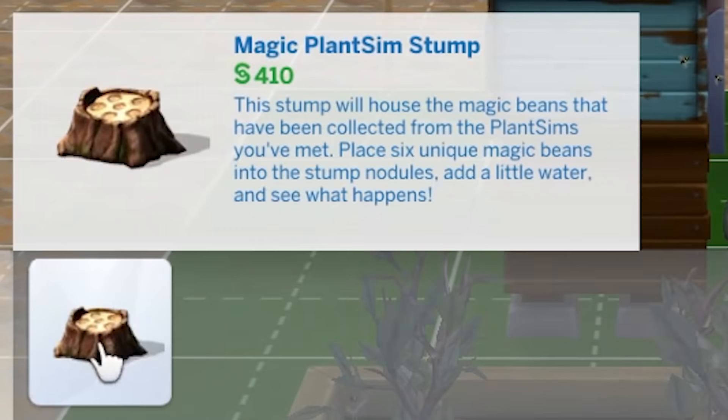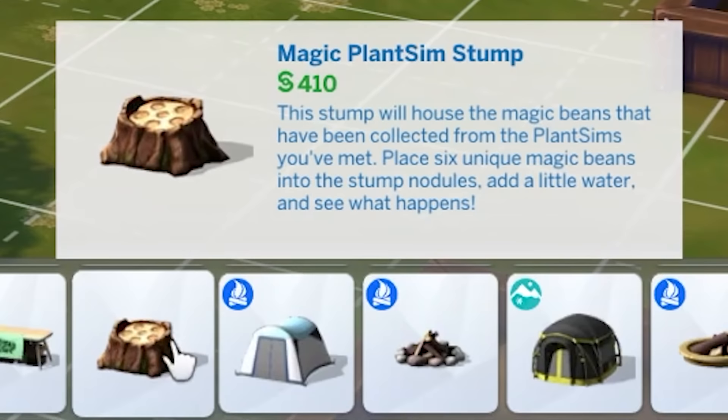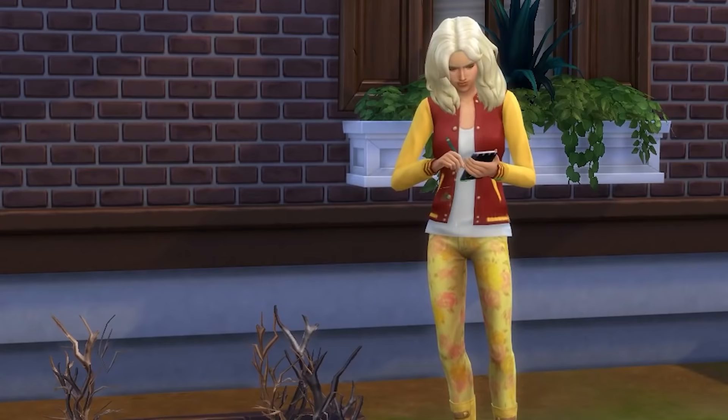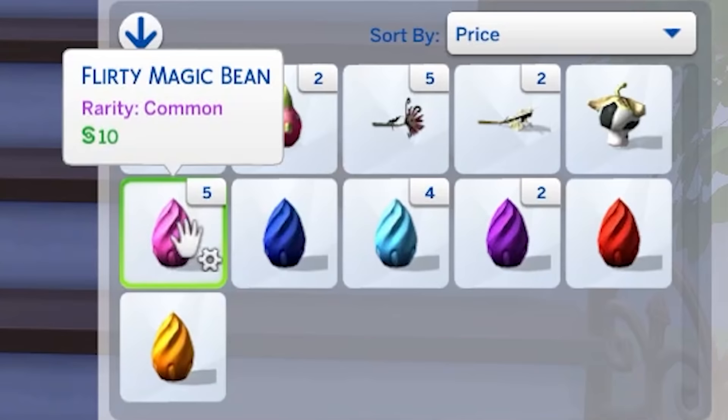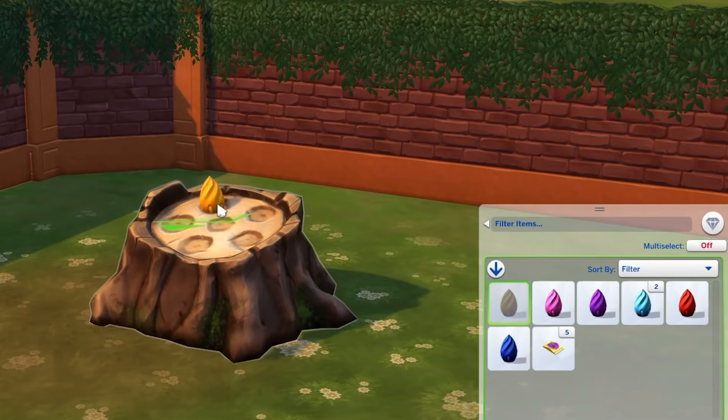Next up is an object you're likely overlooking: the Magic Plant Sim Stump. If you place this in your backyard, you won't be able to do much at first, but at level 10 gardening you can buy rare plant packets, and if you open them you have a chance of getting magic beans. Buy and open these until you have all 6 different types — which I will warn can be expensive — and then you can place them onto the stump.